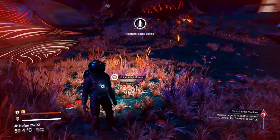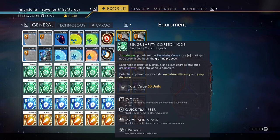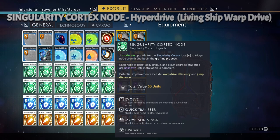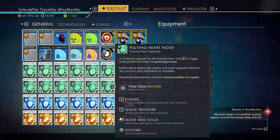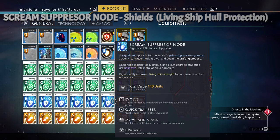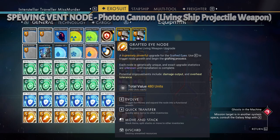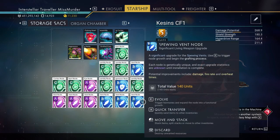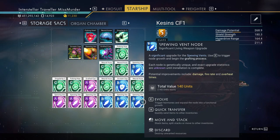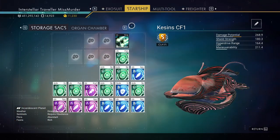There are six types of upgrades for your living ship. The Singularity Cortex is the equivalent of a hyperdrive. The Pulsing Heart is like the pulse engine. The Scream Suppressor is the ship's shields. The Grafted Eye is equivalent to the phase beam. The Spewing Vent is the photon cannon. And the Neural Assembly is just like the launch thrusters — same function, just different names.